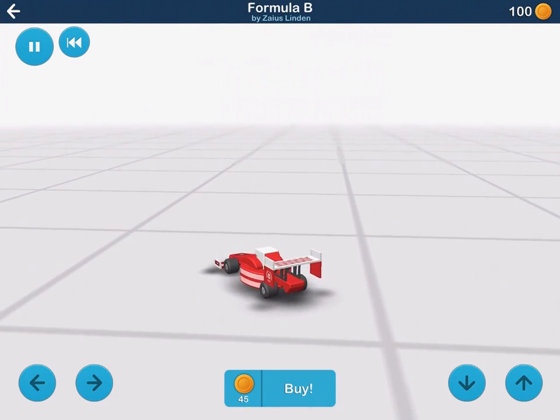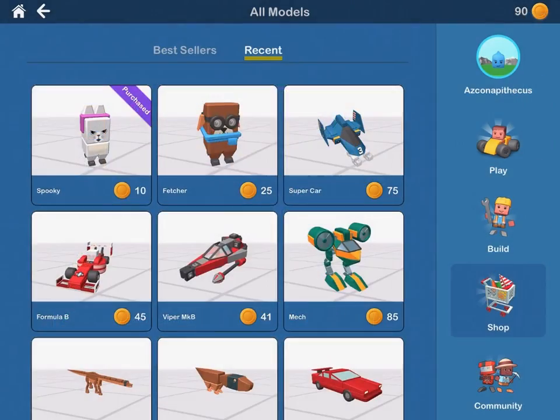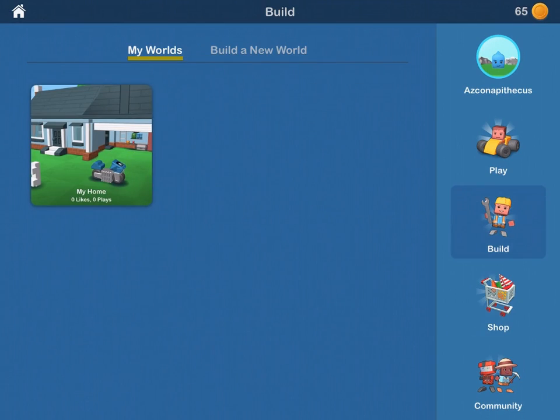But we don't really need a car, since we've got a motorcycle. Instead, let's buy some pets. There's a cool cat named Spooky and a cute dog named Fetcher. Let's take him home. To play with our new models, we go back into our world and place them.